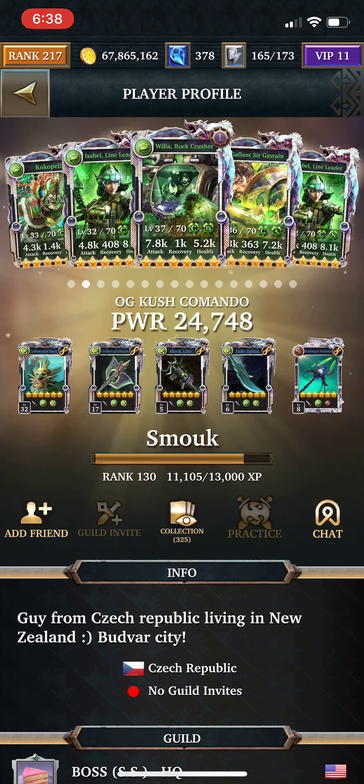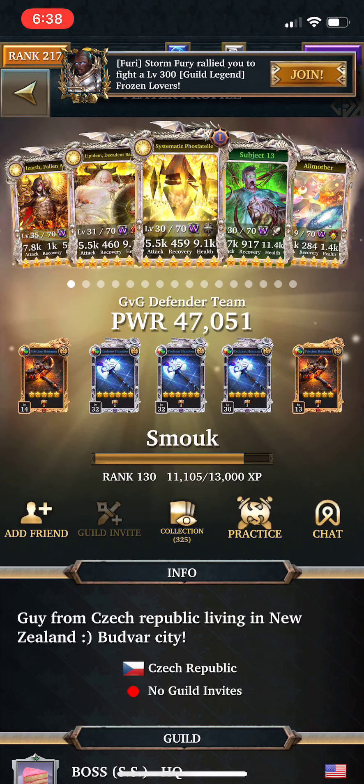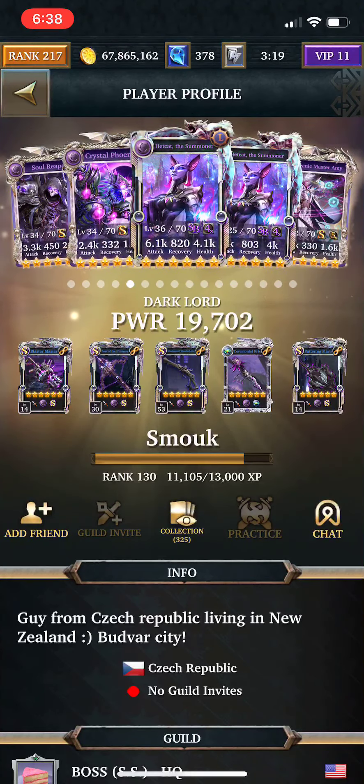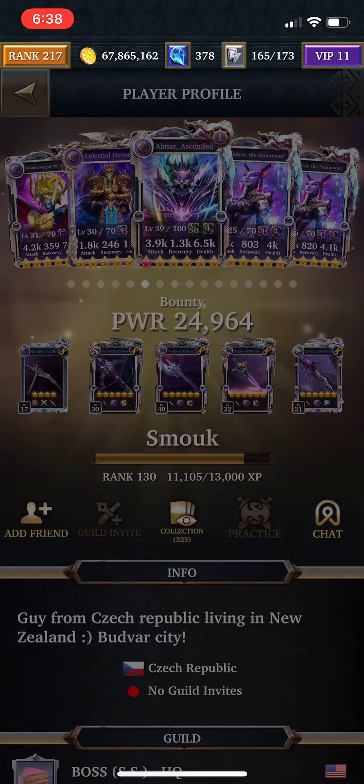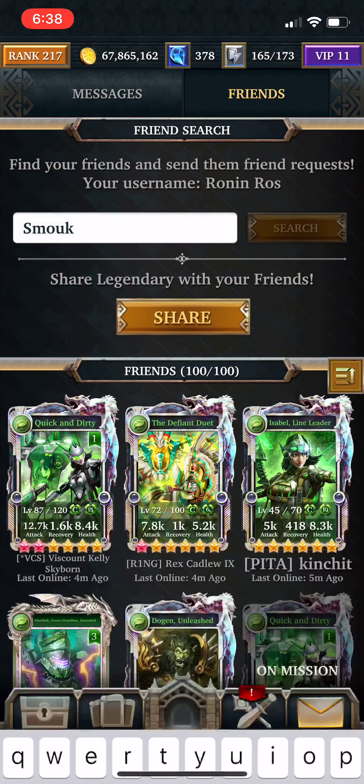So before we get started, for all of you, before you decide what cards to get rid of, there are kind of two things you should keep in mind. One is: what is the color of your Warden deck? And two: what is the color of your Bounty Hunter deck? The reason is because Bounty Hunters are usually the first cards I go to to try to sell. And Wardens are also cards that you'll probably have a lot of, but you're not going to have a lot of use for them because you should only really focus on one color.